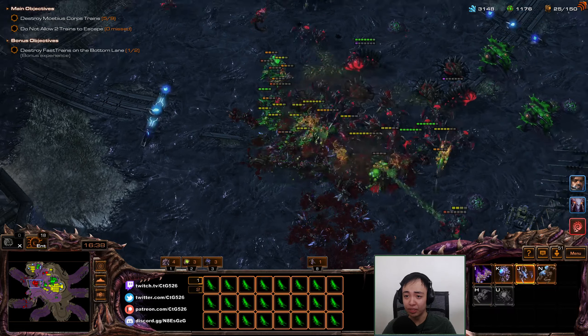Let these Banelings break the front lines, then run in with the Zerglings. Smash that Lurker. Pull back again, now smash this. Right click the train. Come on — you take them out. Amon's mad and I'm happy — win win.